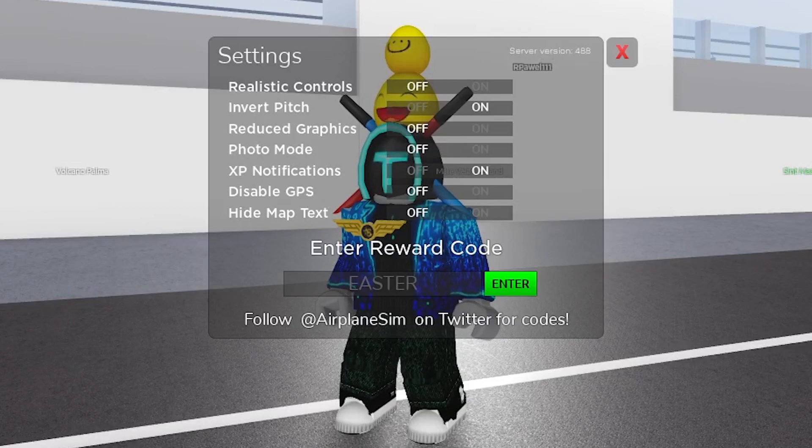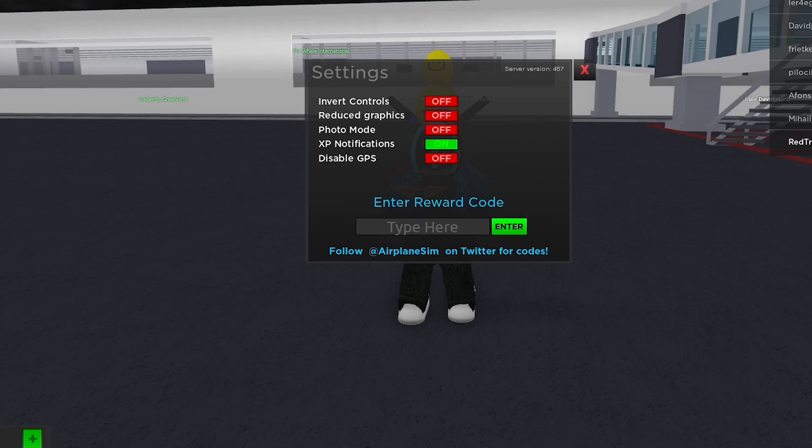And the next code is going to be Easter. Easter actually gives you 50,000 cash. Guys, redeem this code for a bunch of rewards — the code name is Easter. One of the most epic codes you can redeem right now. Make sure that you subscribe, like the video, and share this video with your best friend. Because we just gained another 50,000 cash!